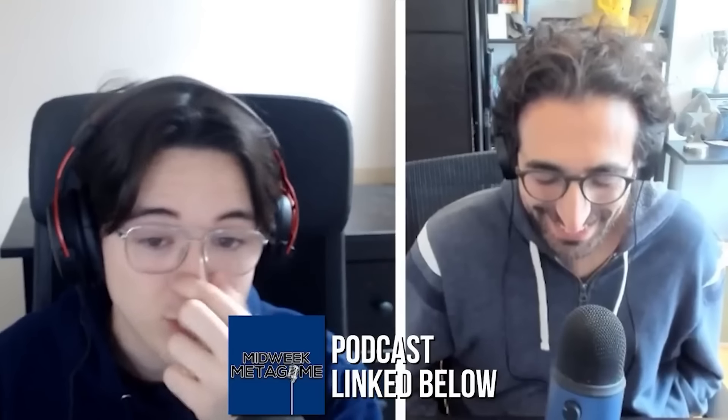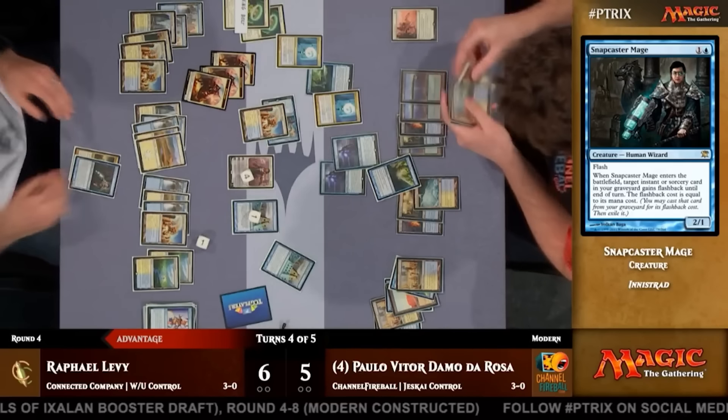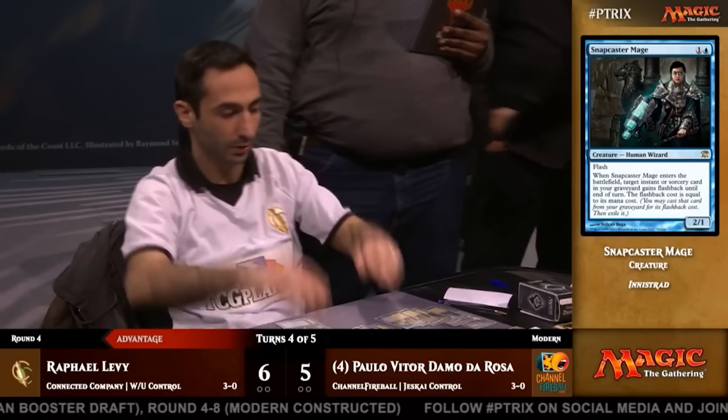I spoke to Modern specialist Harry MTG about the archetype. He is a co-host of the podcast Midweek Metagame with Hall of Famer Gabriel Nassif, and both of them are friends of the channel. Field of Ruin had just been printed into the format, and many pro players gravitated back to the old White and Blue. Raph Levy and Gabriel Nassif thought maybe this cool new tool would help against the matchups that used to be challenging.